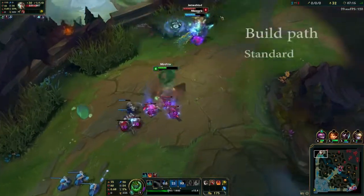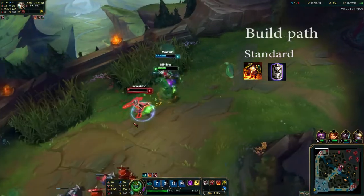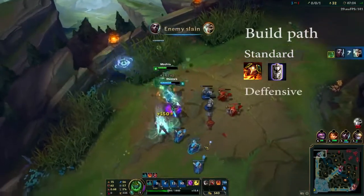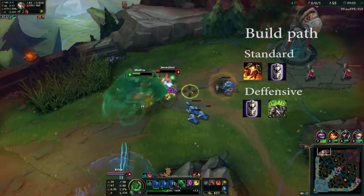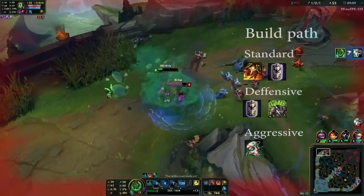Now let's take a look at the build path. The standard way to go here is a Sunfire Cape into Randuin's Omen or Spirit Visage. Or you can go full tank with a Randuin's Omen into Spirit Visage and drop the Sunfire Cape. And if you want more damage you can buy a Haunting Guise early.